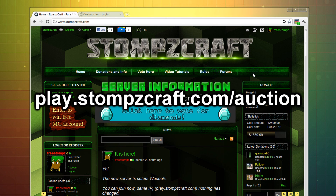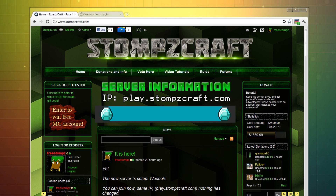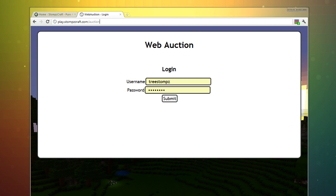On the homepage I don't currently have a link to it, but I'm sure I will by the time this video is up or soon. If not, you just do play.stompscraft.com/auction — basically the IP of the server slash auction.